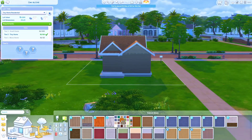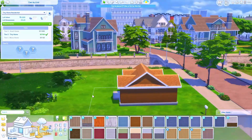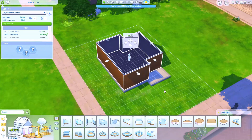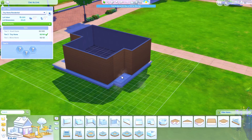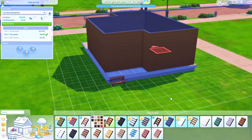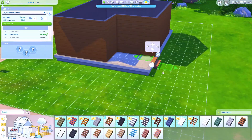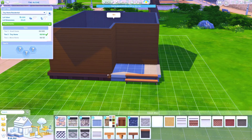The tier three small home has 'Lighten the Load' — using less space means less energy and lower bills, which is going to be so handy for my Discover University let's play. There's also 'Feeling Fine All the Time,' meaning sims will be happy, inspired, and focused more often, with buffs lasting twice as long. That's great especially if you have a sim that needs to be focused more often — university is very fitting.